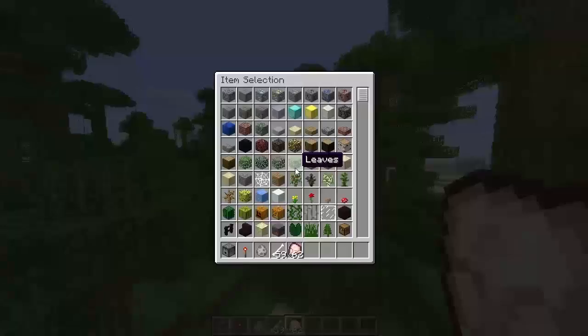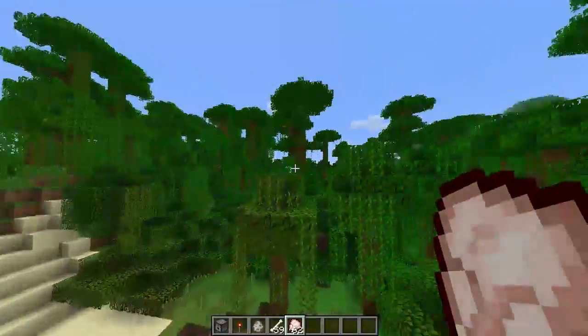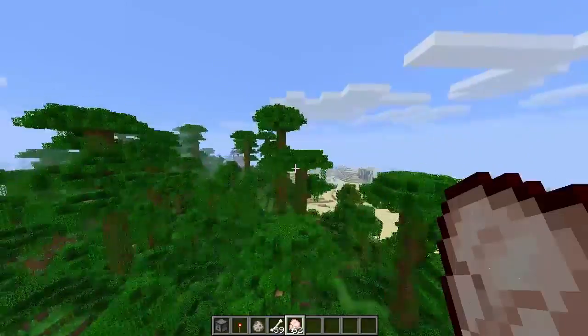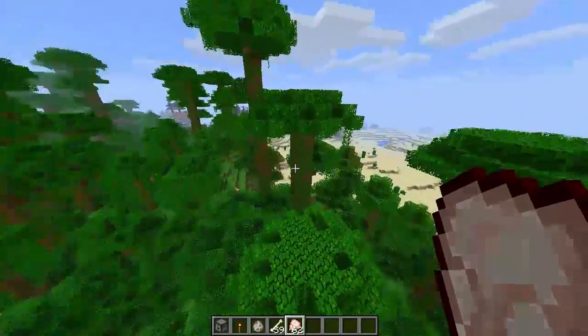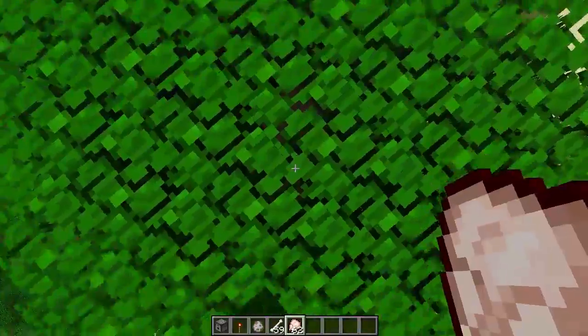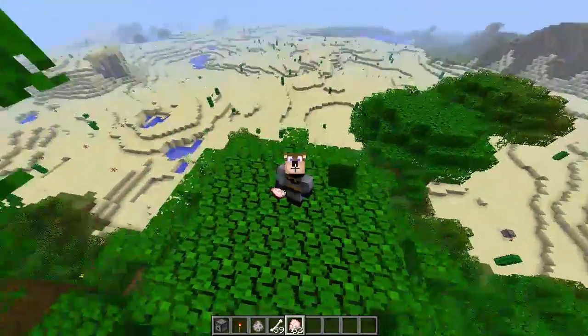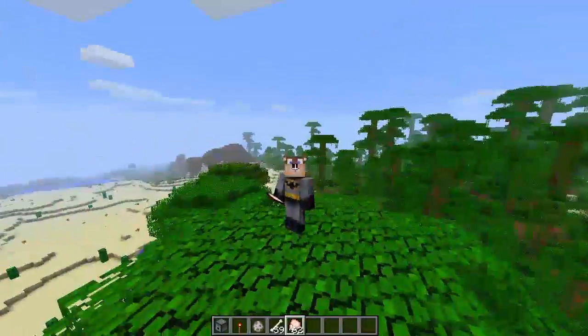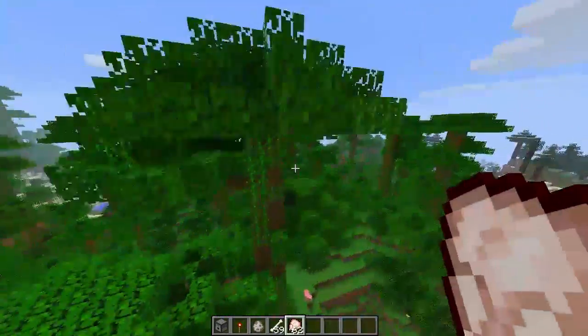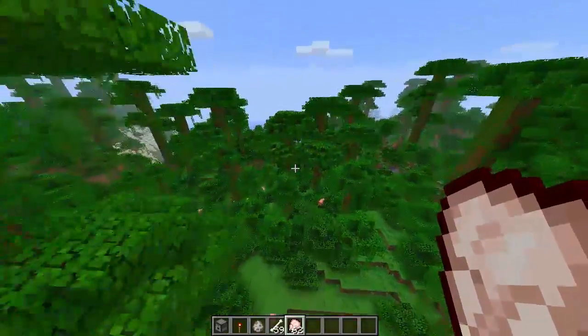Notable bugs: in the inventory screen, if you're looking a certain direction with your character, they'll face that way in the inventory, which isn't really that bad. Zombies will spin on axes if they can't reach a player. Meet Batman Kazooie — Banjo Kazooie in a Batman suit. Jungle biomes require more GL rendering strength, meaning you get crashes and low frame rates.